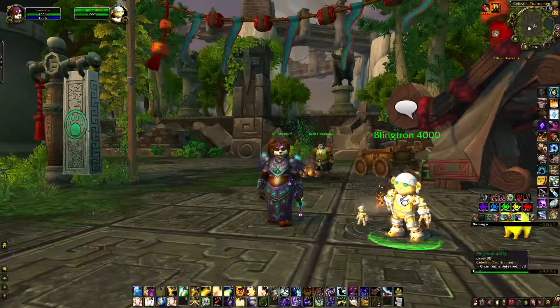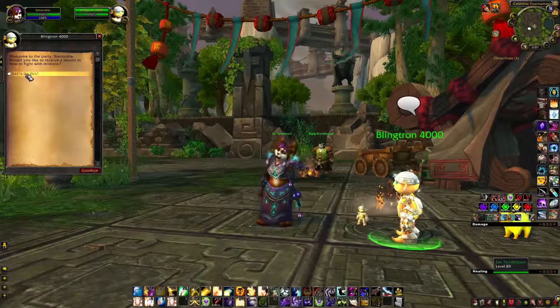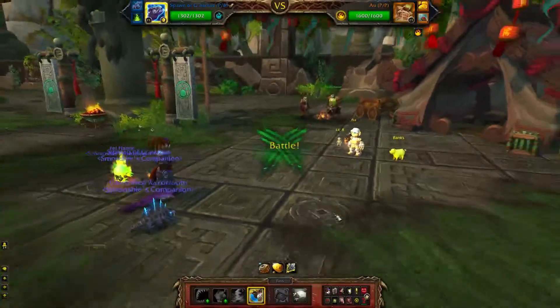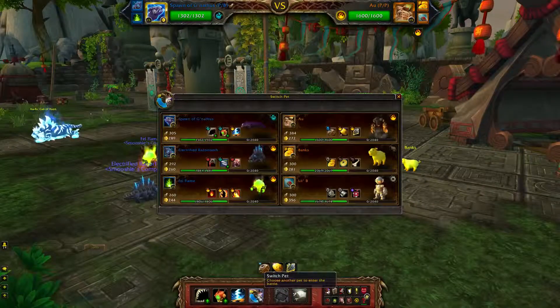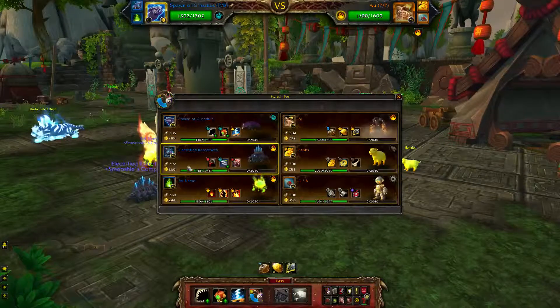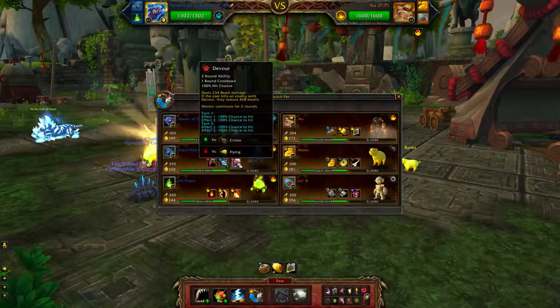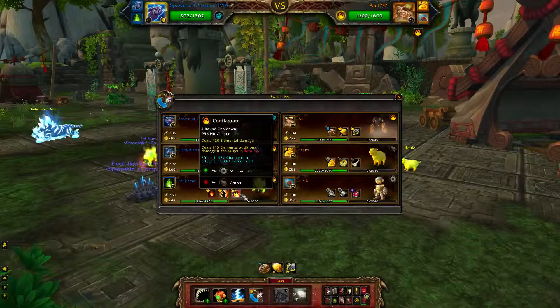Next up in the Celestial Tournament is the Blinktron 4000. For the pets for this battle, I have the Spawn of Onyxia with Swallow You Whole, Dive, and Thunderbolt; an Electrified Razortooth with Rip, Blood in the Water, and Devour; and a Felflame with Burn, Immolate, and Conflag.